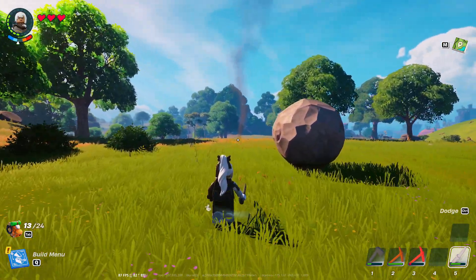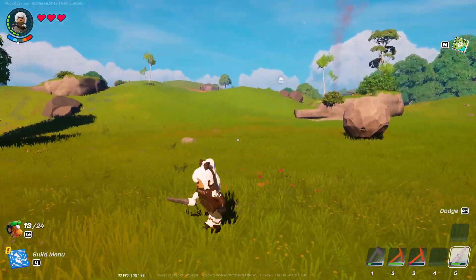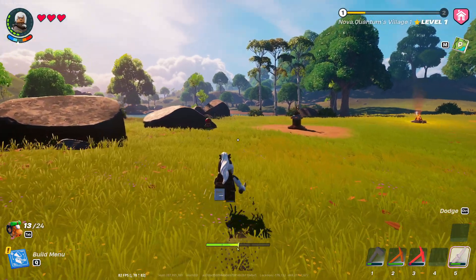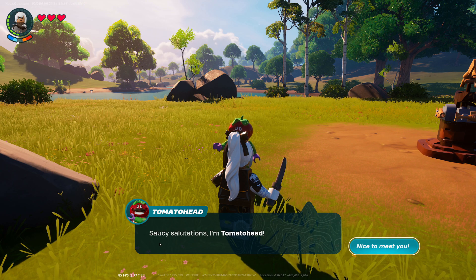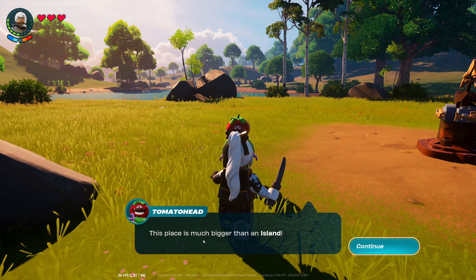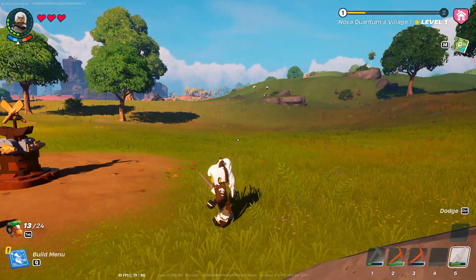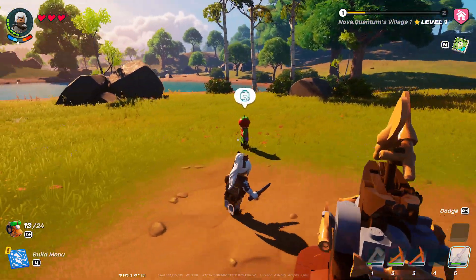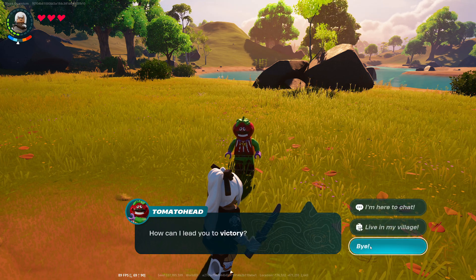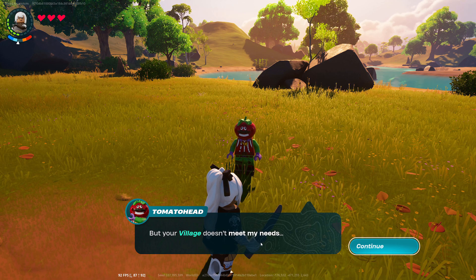I do want to go and investigate very soon because they might have some wonderful treasures. There's like a huge boulder here that I can move around — interesting. The sun is already setting, the days are so short. Oh, there's a tomato guy here! Hi, Mr. Tomato Guy — Tomato Head! He says: 'Saucy salutations, I'm Tomato Head, nice to meet you. If fresh flavors are what you're looking for, I'm the one to ask. This place is much bigger than the island — I think I'll stay at your village tonight.' I said go right ahead!